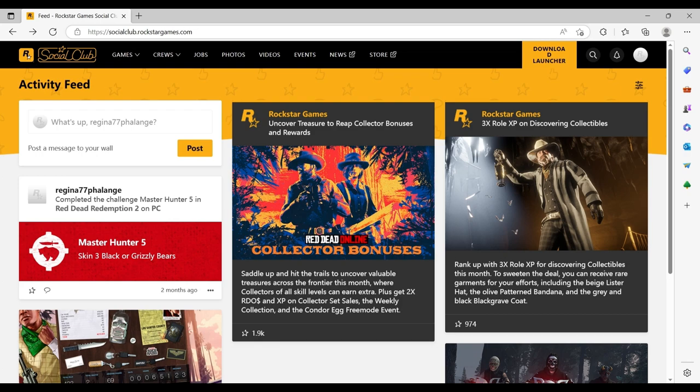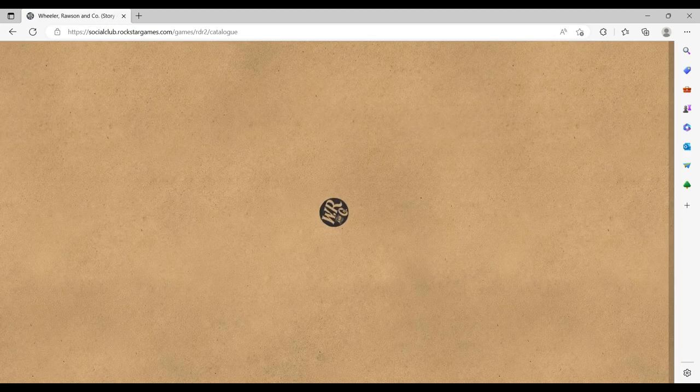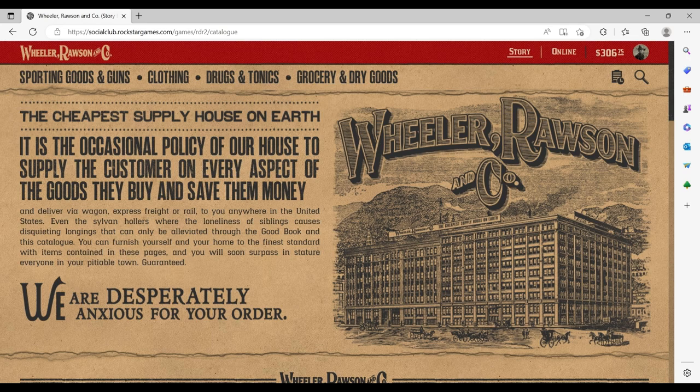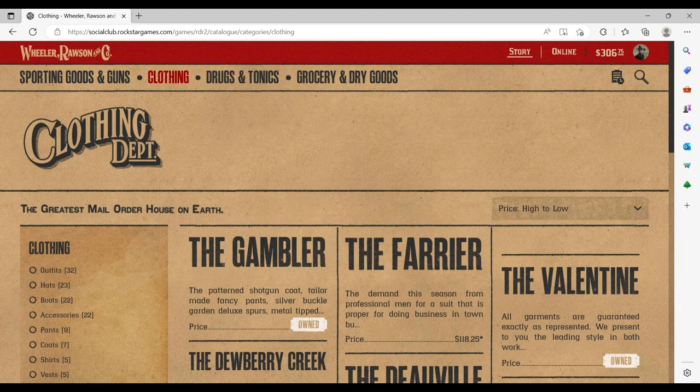What we want to do is open a web browser and go to the Rockstar Social Club website. We choose Red Dead Redemption 2, go to the catalog, and click on it. You will be amazed that you can buy anything here. If you check the upper right corner, you can see the money you currently have in the game.